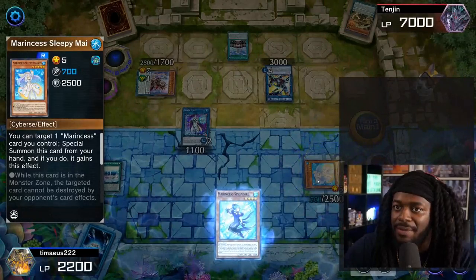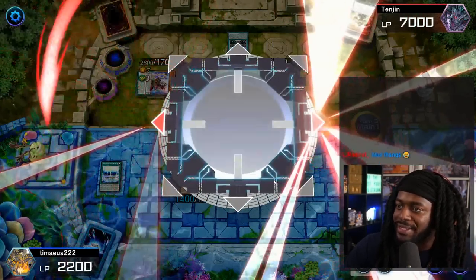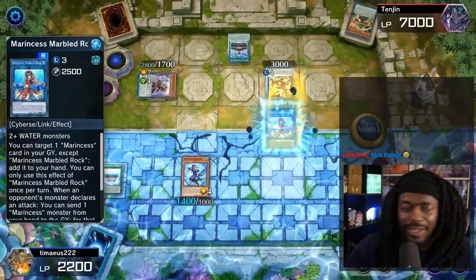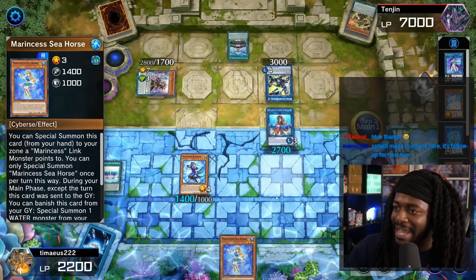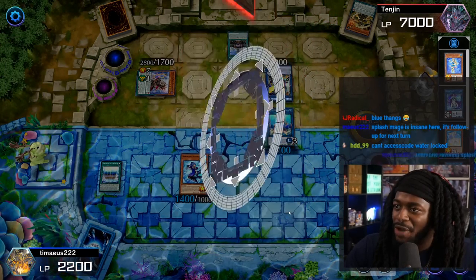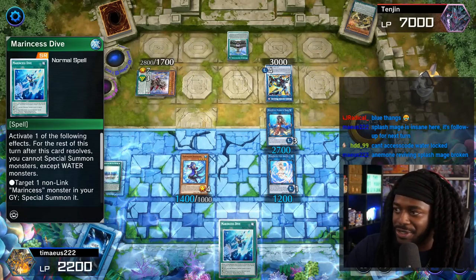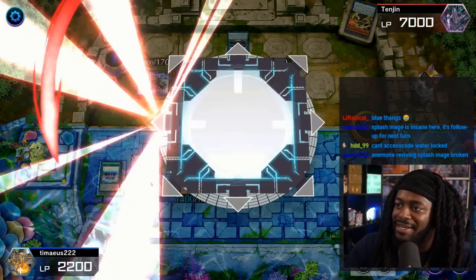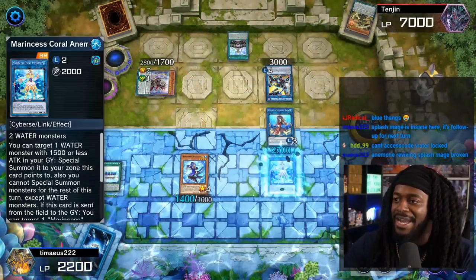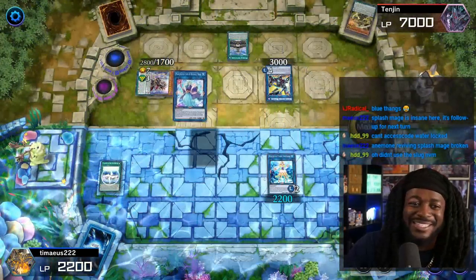Using Splash Mage's effect, we'll special summon the Sleepy Maiden, then special summon Sleepy Girl. So we can make Accesscode Talker — no doubt. We'll then link summon into Marincess Marble Rock. We didn't use an Anemone, so we're not locked. We'll go Marble Rock to add Seahorse, then summon Seahorse. We'll link off the Seahorse into a Sea Angel. Sea Angel will then search us the new Marincess Dive — this card is phenomenal. Because we have Battle Ocean, we can summon a Marincess monster from the deck. We're gonna go ahead and summon the Blue Tang and link off with those two again. Now we make the Coral Anemone. He's gonna go ahead and link with all of his monsters, special summon back the Battle Ocean into Marincess Great Bubble Reef.